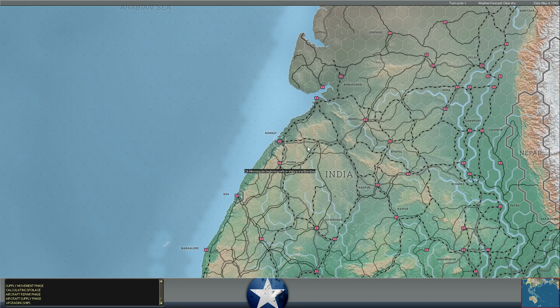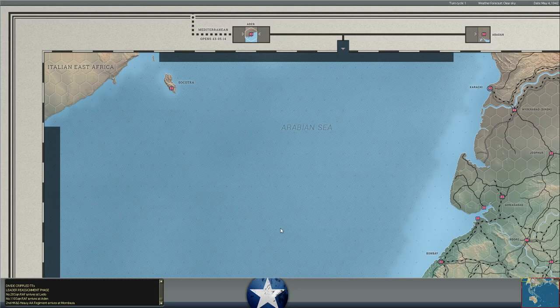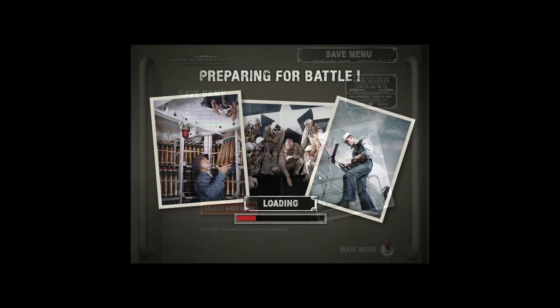That was a good turn. We had an ambush of Japanese aircraft over Rangoon — we're not quite sure how effective yet, but we'll take a look. We destroyed the Japanese troops that had been pushed off the base at Savi, and we pushed the Japanese troops on Midway out of the base. Presumably we'll finish them off in the next couple of days.